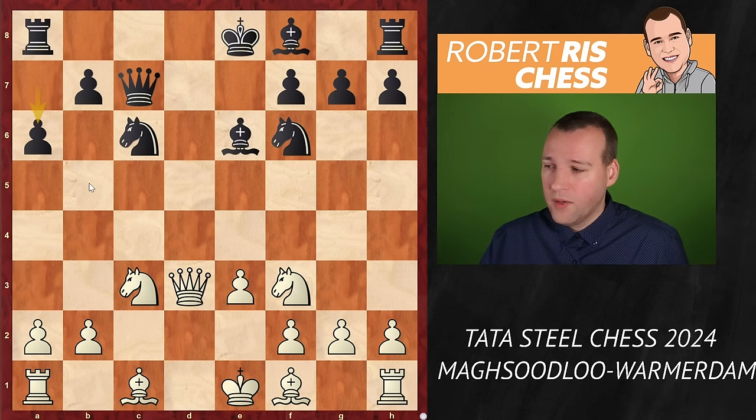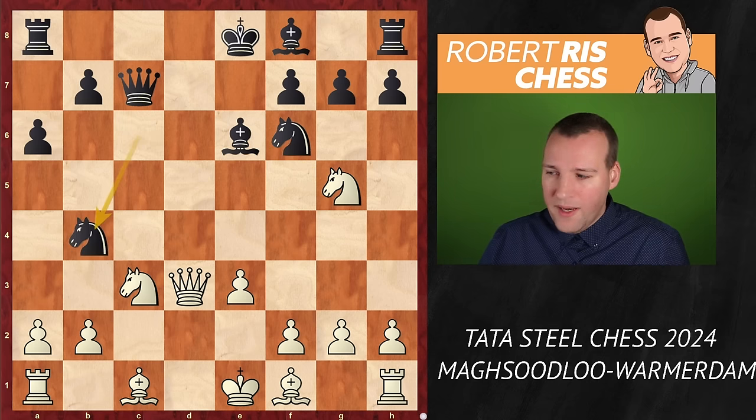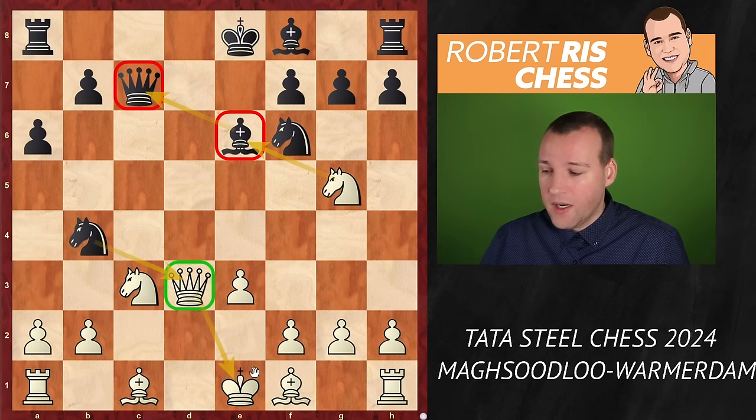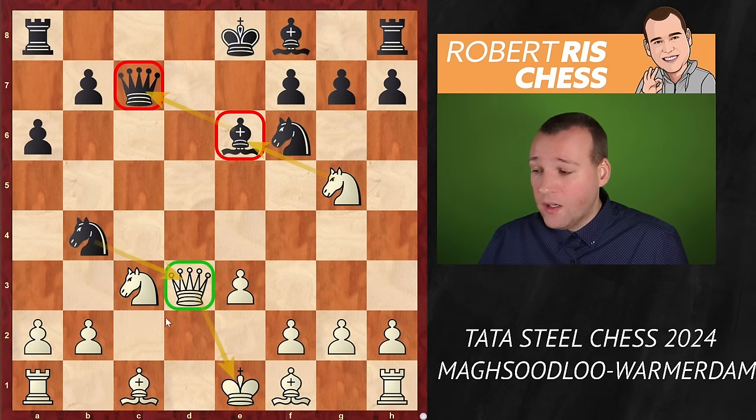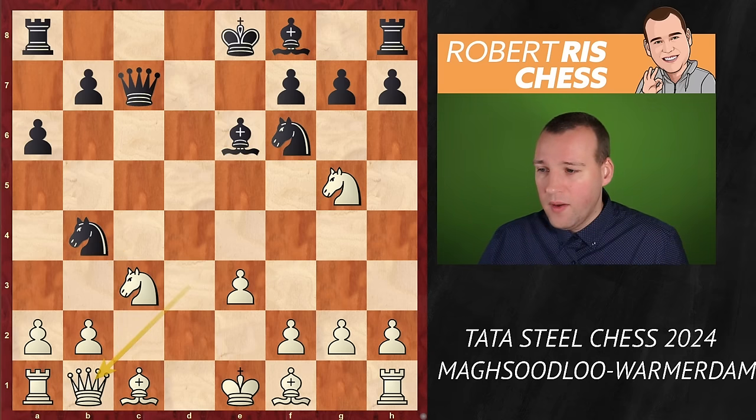The bishop goes to e6 — a nice spot — and maybe at the right moment the rook can come to d8 to hit the queen on d3. White plays e3, and now you'd like to attack the queen immediately, so rook d8 looks very logical. But Max played the move a6, which may come as a surprise because you're a pawn down and playing such a slow move. However, it's definitely worth something to cover the b5 square, so that if you ever move the knight to b4 there is no counter check with the queen or bishop.